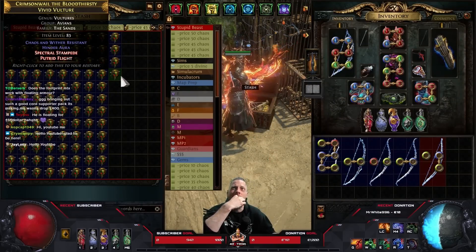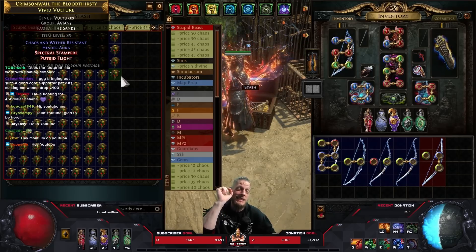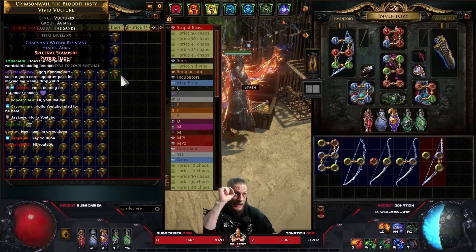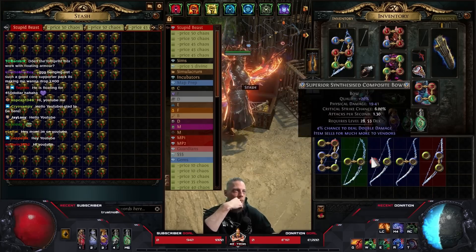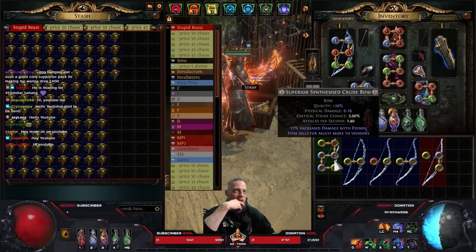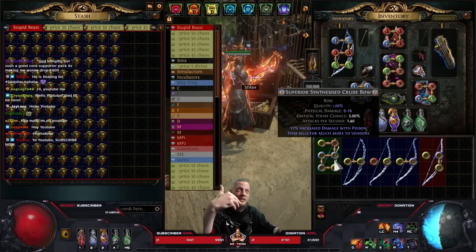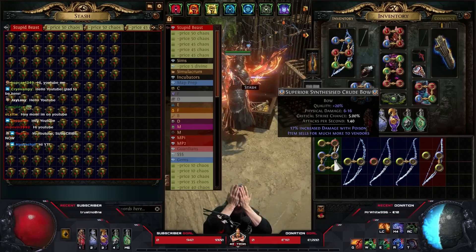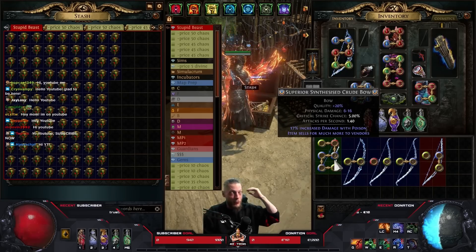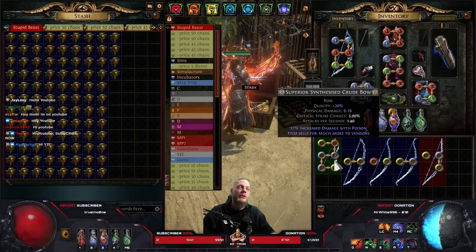This is one of the new beasts, and what these things do is basically re-roll the synthesized implicit of a synthesized item. They re-roll a synthesized implicit, and we do have a couple of bows here that have a synthesized implicit.